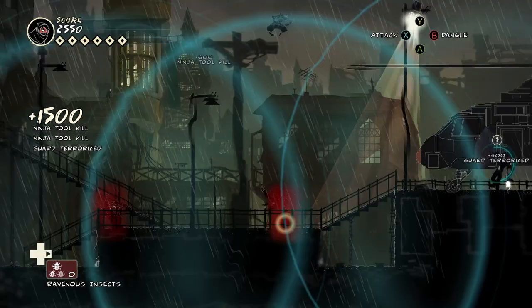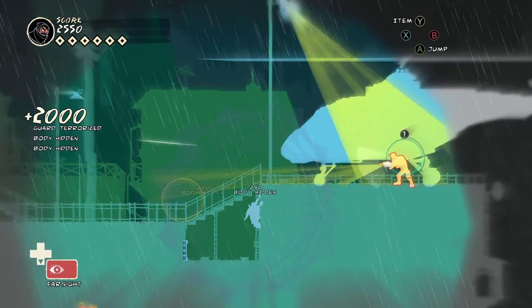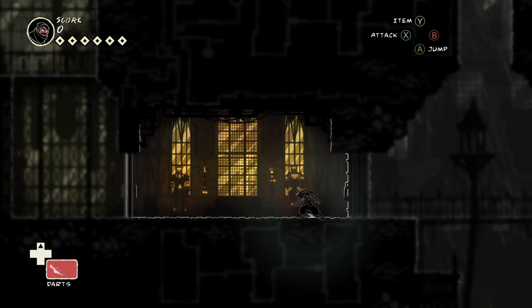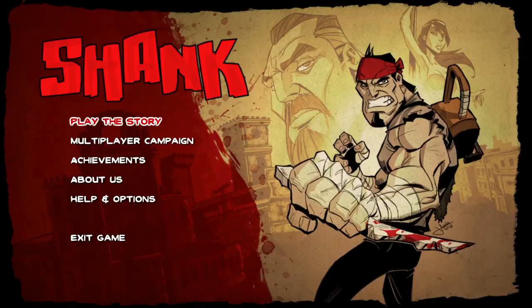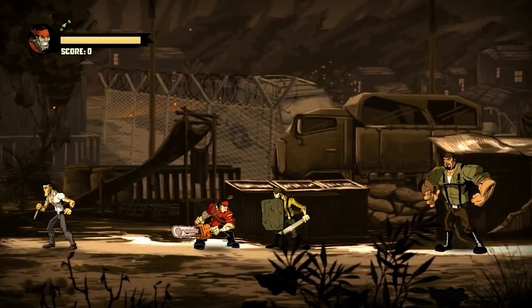Mark of the Ninja's visuals are excellent, but it's a bit of a miracle it came out looking this good. In the commentary, an artist complained about how his tools were taken away — the marked ninja had to be animated with tweens so different character costumes could be worn, everything must be rigidly light or dark with no in-between, and level elements had to be made individually so they could be moved around when levels were adjusted. All these were luxuries Klei had for their previous games, Shank 1 and 2. Personally, Shank is more visually impressive, but these concessions for better gameplay were absolutely the correct choice, especially since the game still looks good.